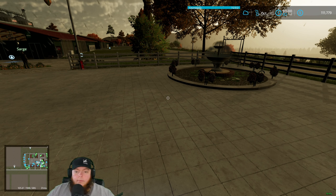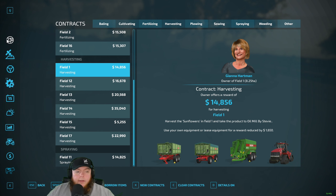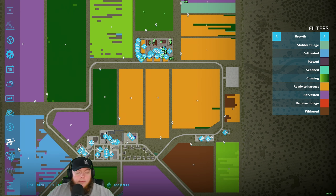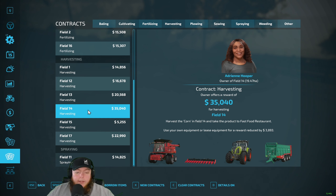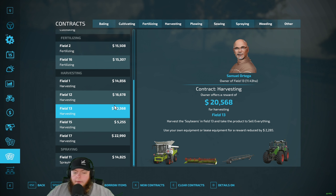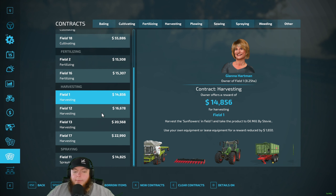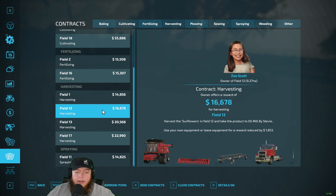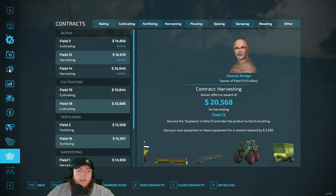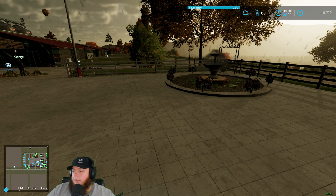Whole bunch of harvesting — what do we want to take? I kind of want to do the field 14 contract if there is one. Field 14 is corn — I really want to take that, let's take that, we'll borrow the items. Field 12 as well, that way we have some corn heads. And the red combine for Jacob — yeah Jacob, we got a red tractor and red combine!